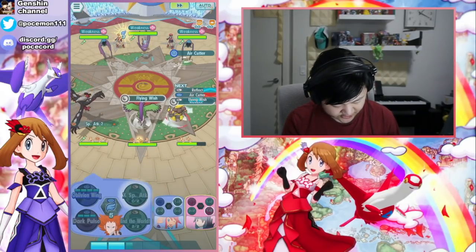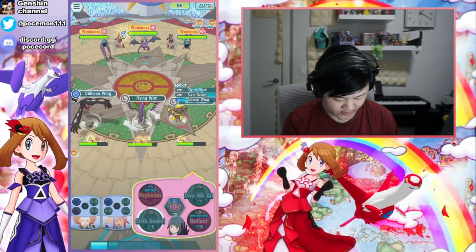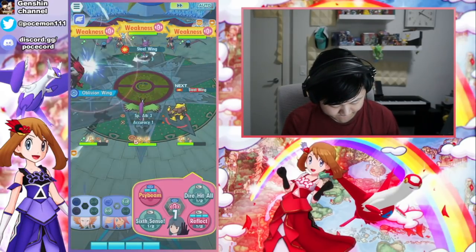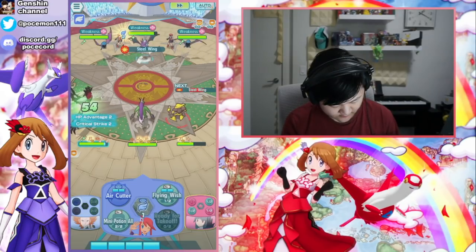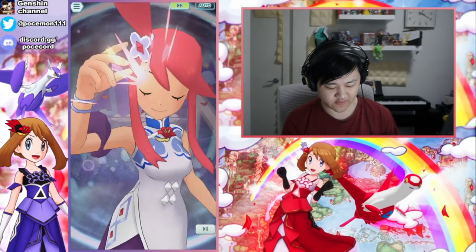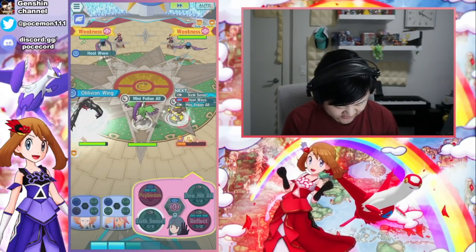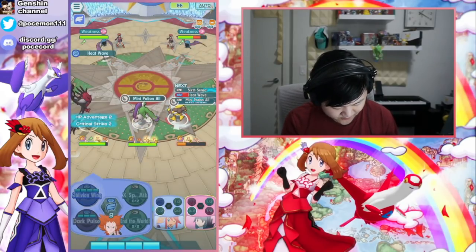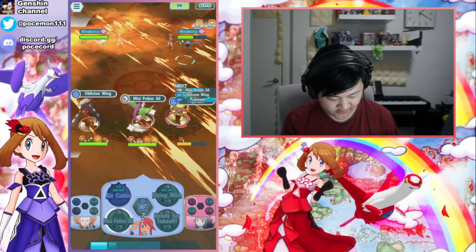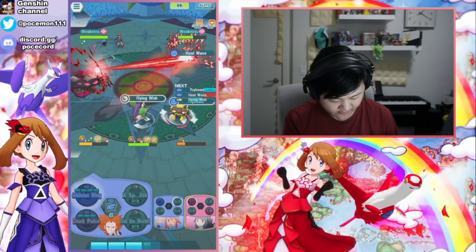Look at the speed in there. Flying wish - we could probably throw in one Oblivion Wing over here. Thought that's very necessary, but we can so I guess why not. Let's just sync here without max - I do want to heal her up here instead. If we get an MP refresh maybe we could move on that one. Still one-shot! Look at that, man. Look at that.